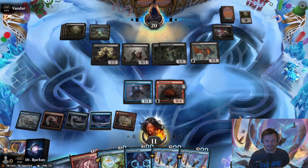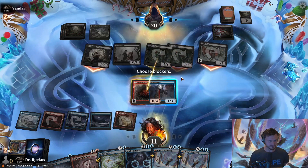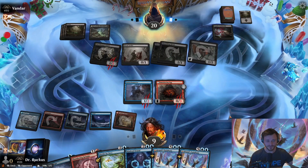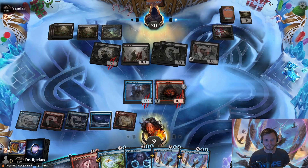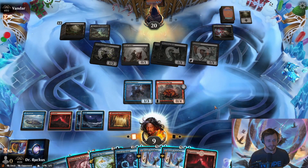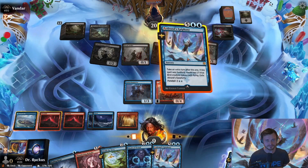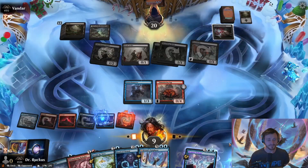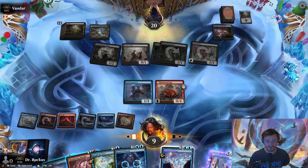Memory Deluge still costs two less to cast, so instead of costing seven it now costs five. We take our free blocks — apologies for the coughing, first time sick in two years and it happened the week Alchemy came out. Getting ready to Epiphany potentially next turn. We foretell it here, so now we do get the birds. It still costs seven to cast — that's important. When you foretell Alrund's Epiphany, the only change is you get the additional birds; it still costs seven.